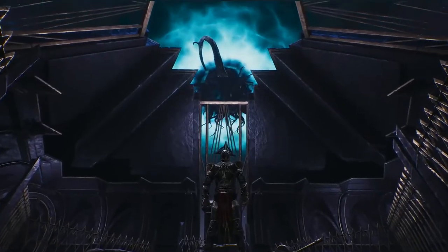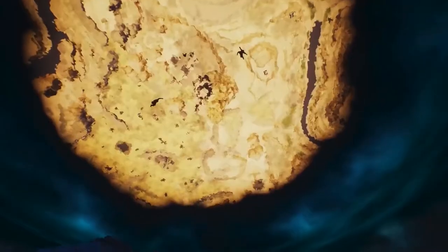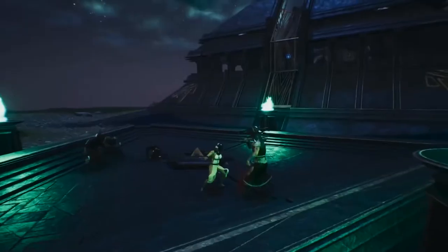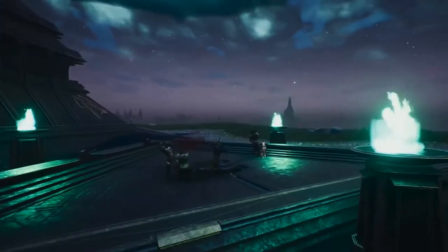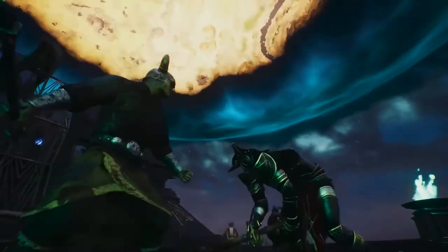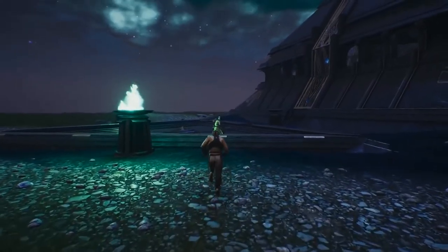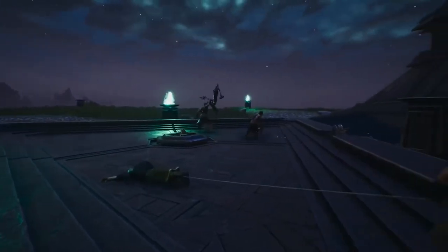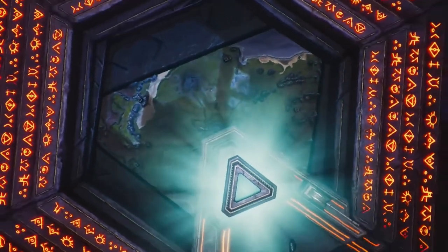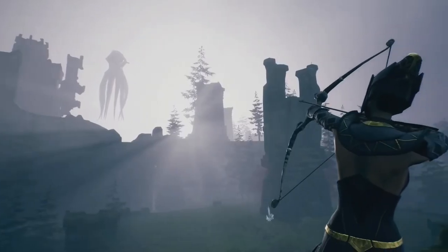Surges of wild sorcery erupt from the Black Tower at the heart of the island, summoning groups of humans to the island. You must defeat many enemies before you can capture some as thralls, but be ready to defend yourself from challengers. The battle for control will be ruthless, and only the strongest will survive.